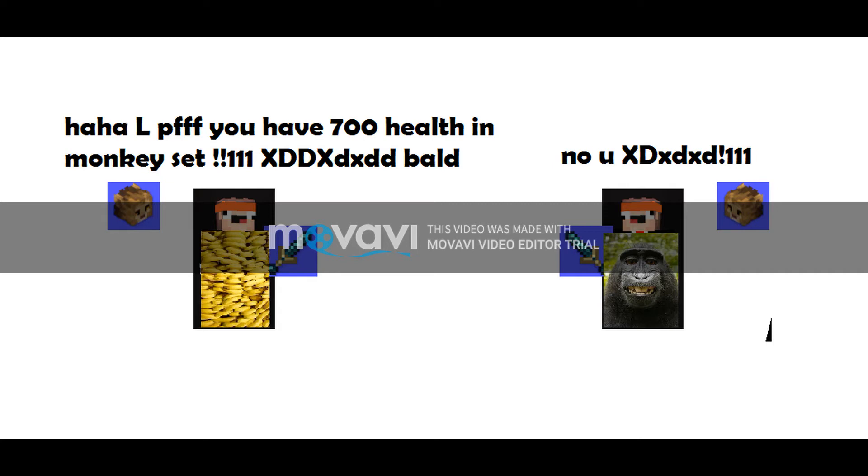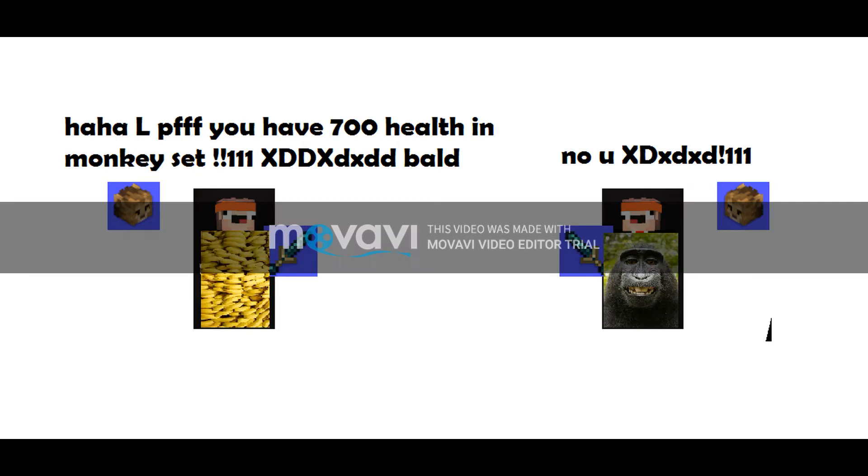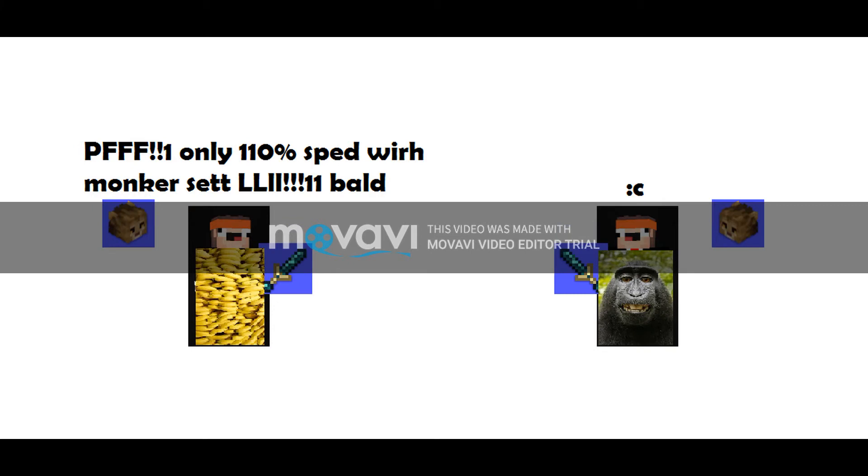With banana set I get 265 bonus HP and 175 defense. With monkey set I get 225 HP and 75 defense. Most of these health and defense stats are from my G5 P5 — don't bully me, I don't have enough money to get G69 P69.